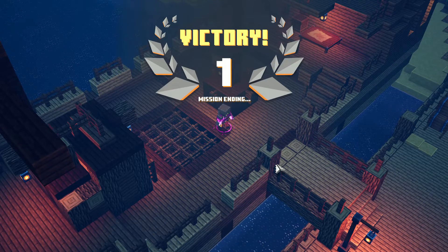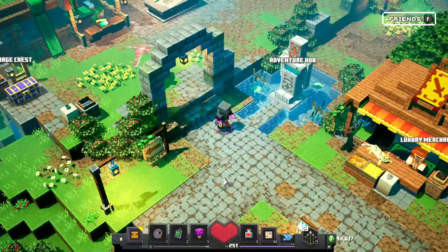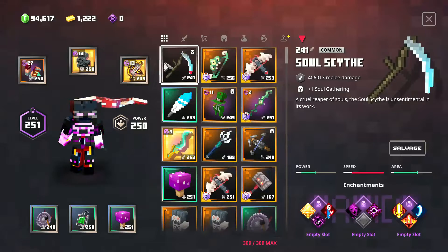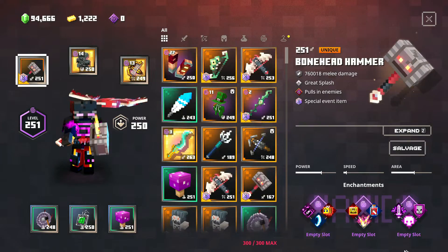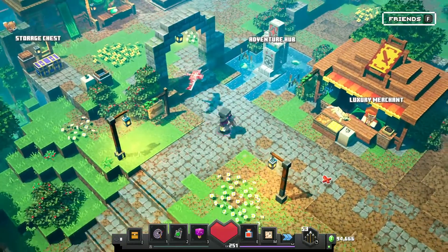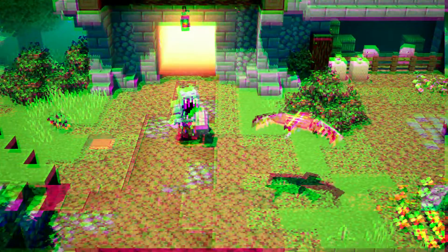Once you complete that, it's gonna be victory and you're gonna get your hands on the bonehead hammer, which is also a great weapon. It's basically the gravity hammer but it looks ten times cooler. When you use this thing, flames come out of the head of the bone hammer — from the hammer's eyes — it's a really cool effect that I like about it. The bow is great, everything's great.